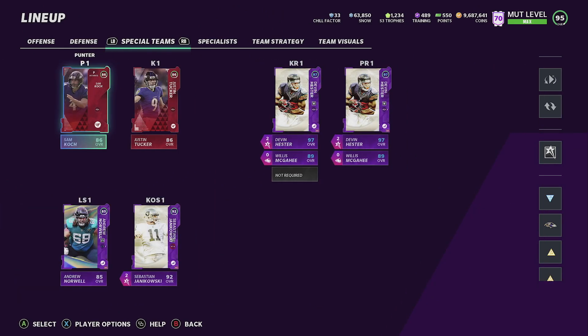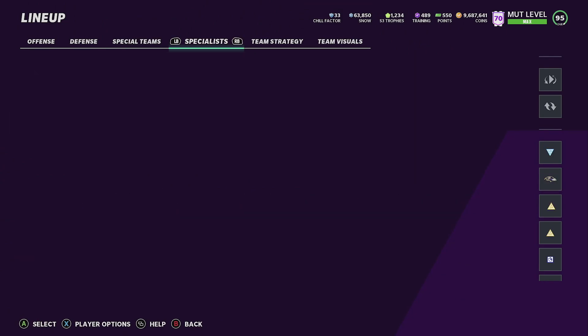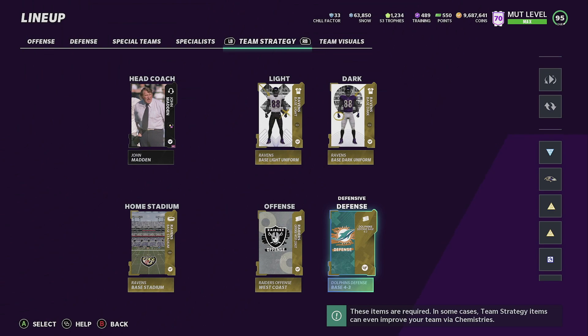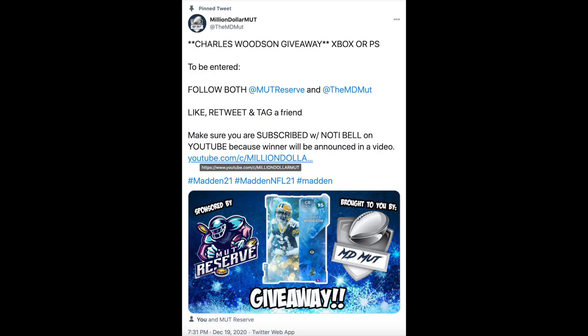For team strategy, we're rocking the Las Vegas Raiders playbook on offense and the Ravens defensive playbook. That's the Ravens theme team — hope you all enjoyed it. Let me know what theme team you're rocking and what overall you have. I'll talk to y'all real soon.